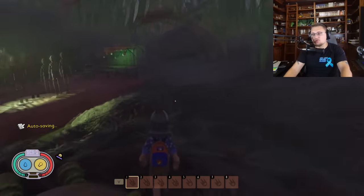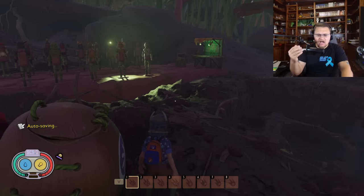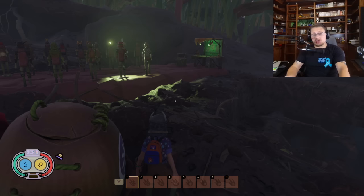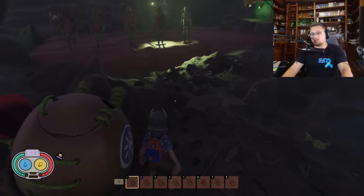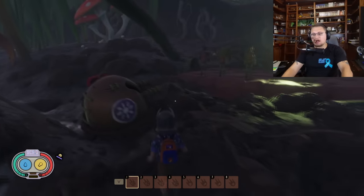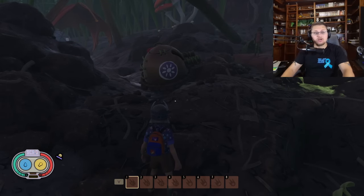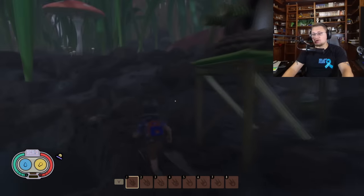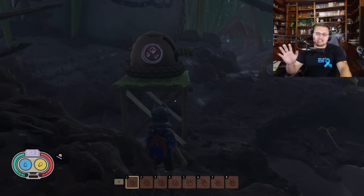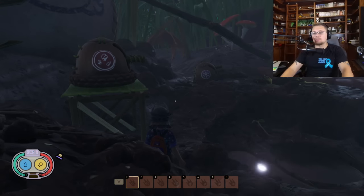These turrets will be really helpful in a multiplayer setting — one person operating the turret, somebody else taking aggro on the ground. They likely do PvP damage too, so keep that in mind. They do have a visual indicator on the side: the pollen turret has a flower symbol, and the peblet turret has a red mark, so you can easily distinguish between them at a distance.